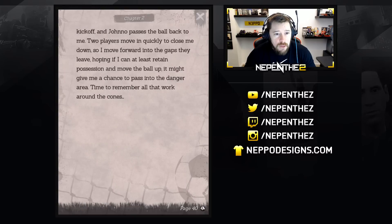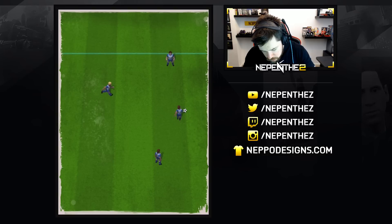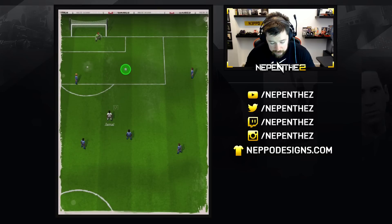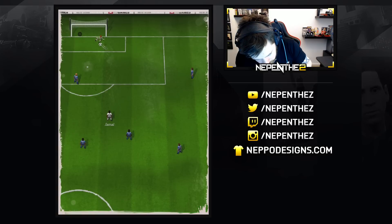We're back on the field for the start of the second half. It's our kickoff and Jono passes the ball back to me. Two players moving quickly to close me down, so I move forward into the gaps — hoping if I can retain possession and move the ball up, it might give me a chance to pass into the danger area. Time to remember all that work around the cones — I'm going to have to dribble. Oh, it's Teckers — he's got too many Teckers. Feels like the ball is connected to my feet with invisible elastic. Bubbles about but stays under control.